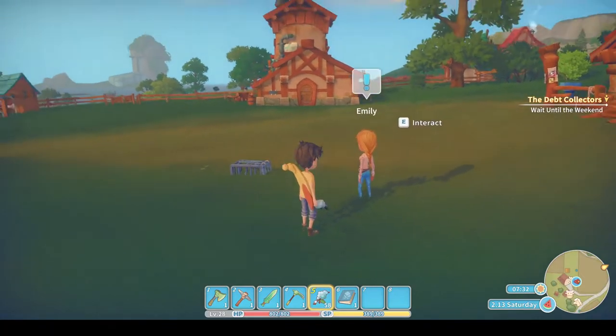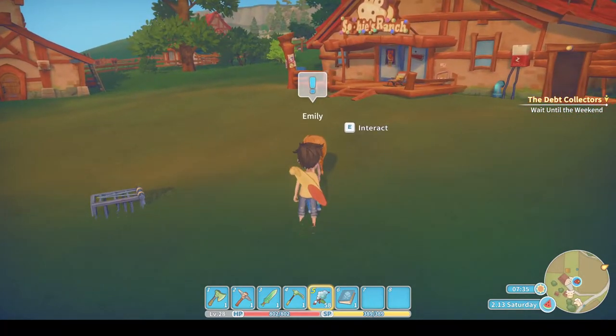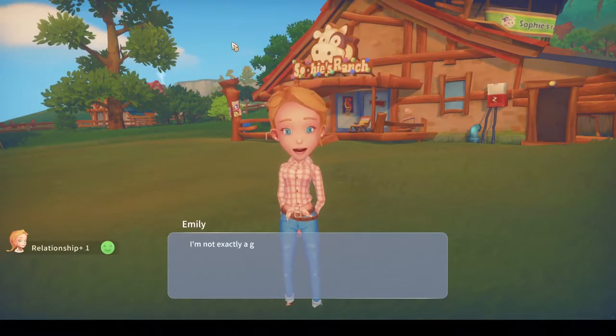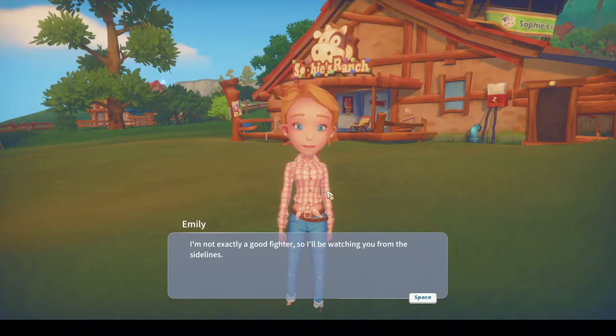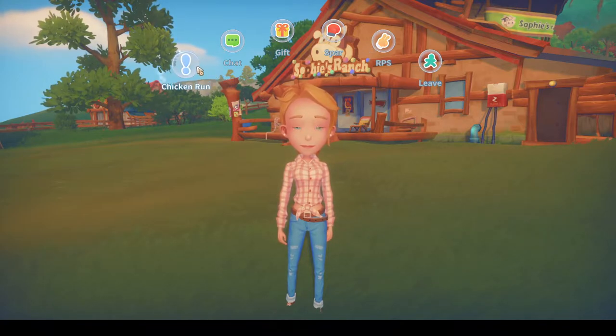Here's a great way for improving my relationship with Emily. First let's chat. She says she's not exactly a good fighter so she'll be watching from the sidelines — she's talking about the combat going on at the moment. I'm not going to do that until I improve my armor. I haven't even got armor on, so when I've done that I'll do the martial arts.